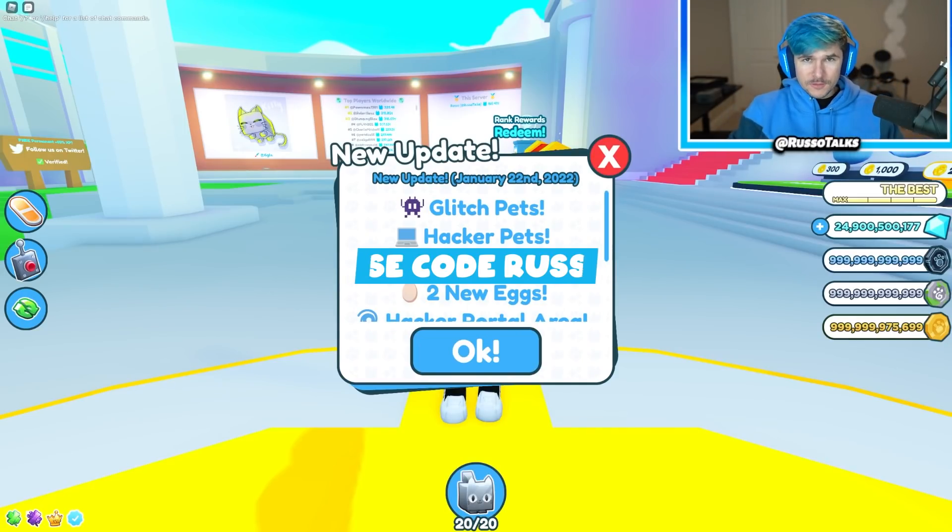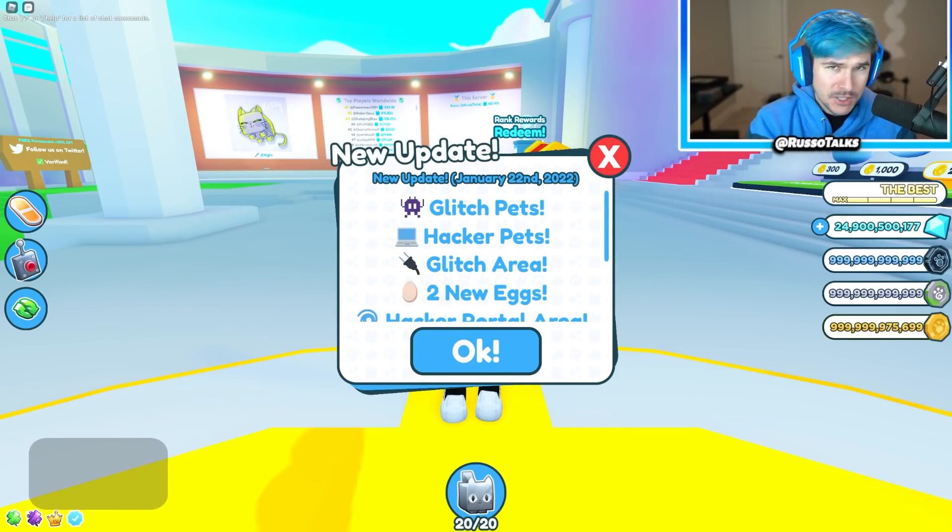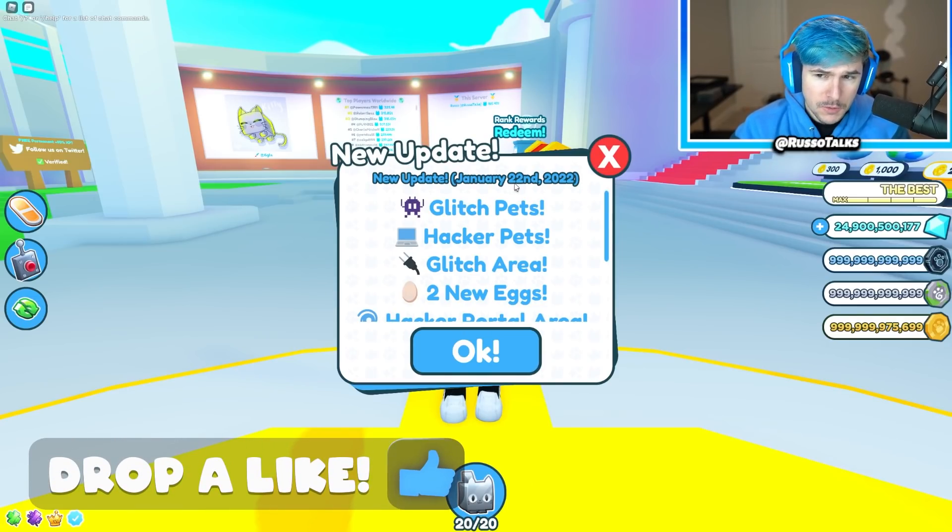What's going on guys? It's Rooster Place with the Rooster Place YouTube channel. Today we have a new update in Pet Simulator X — finally — and it's the glitch update. We got January 22, 2022. Lots of twos in there.